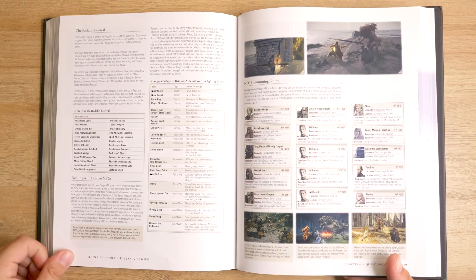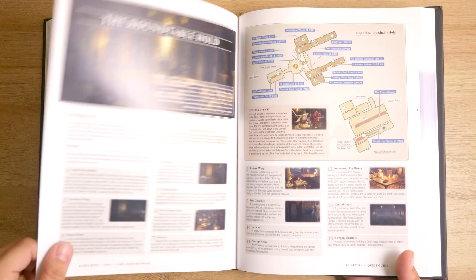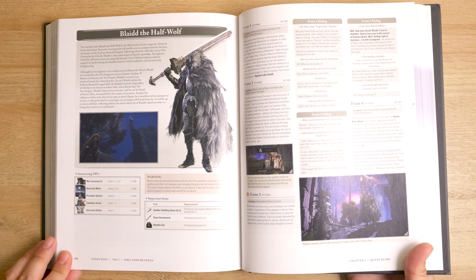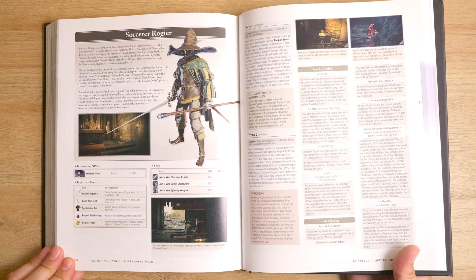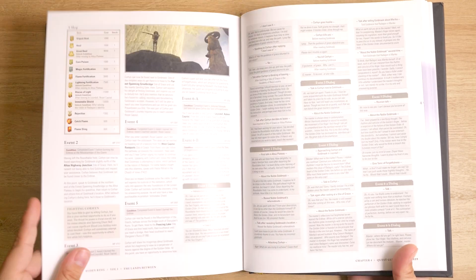Finally, a quest guide walks you through all the NPC quests in the game and lays out where the NPCs intersect with each other. There are tons of quests and side quests in this game that are super easy to miss if you don't know about them. This section also gives you some quick backstory and description of the main NPCs in the world.